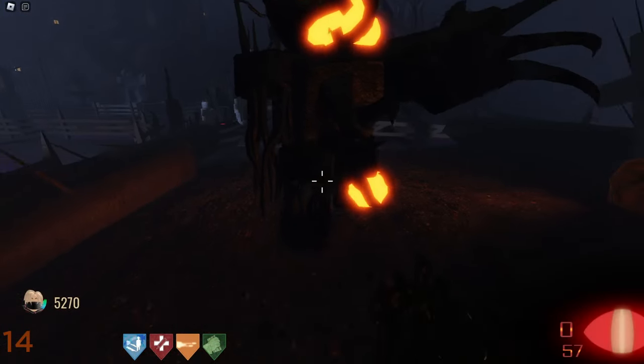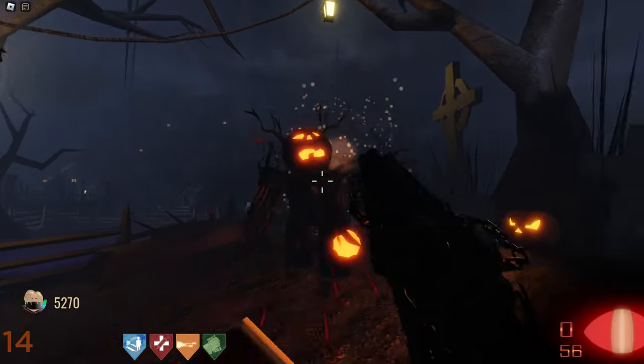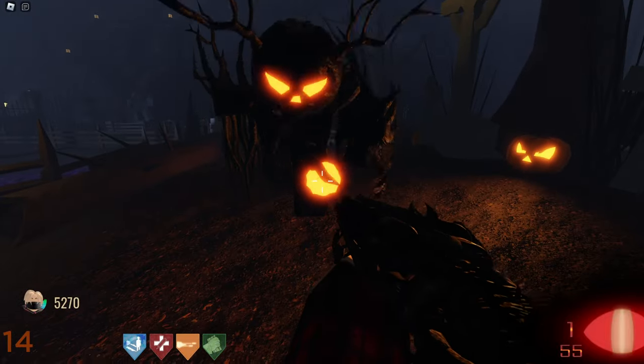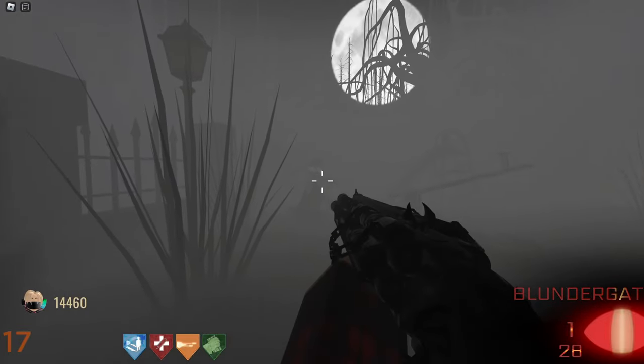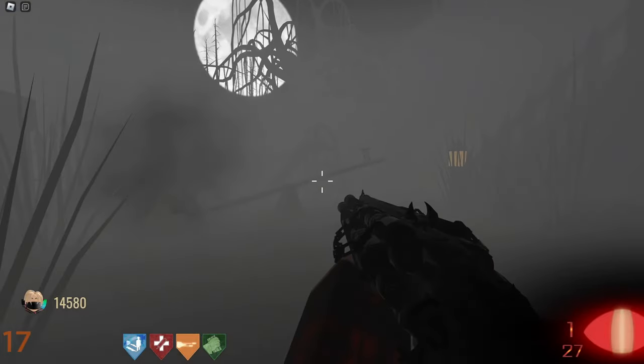Once you find it, locate a thrasher, remove two of its weak points, stand next to the pod, and kill the thrasher within its radius. Zombies and Sinisters can also fill it, but this takes a long time and is pointless when a single thrasher is all it takes to complete the step.